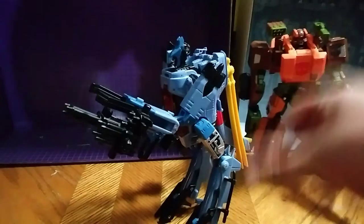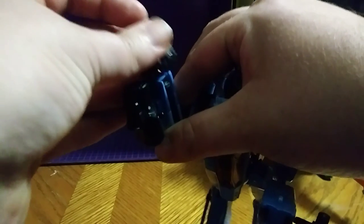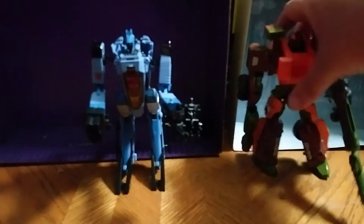He's got all these armaments. Little armament, little armament. His hand can fold in, which I didn't show earlier in the review. You can attach this to his hand and make it his little armament weapon. Voila — you've got the meanest Wrecker crew around.